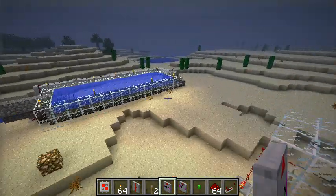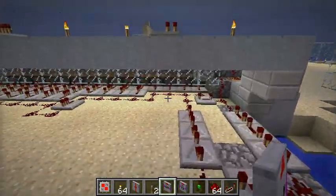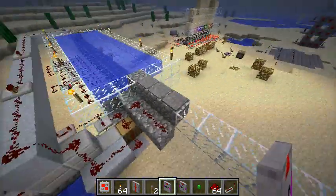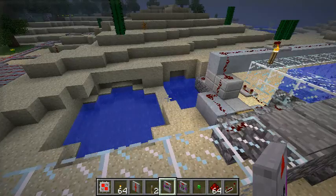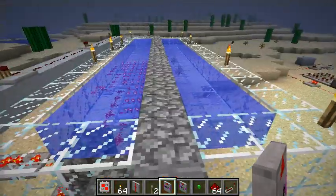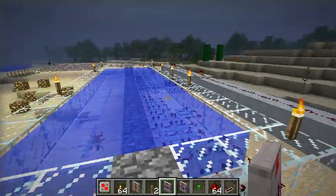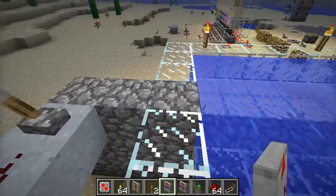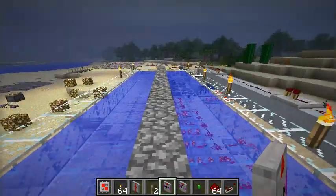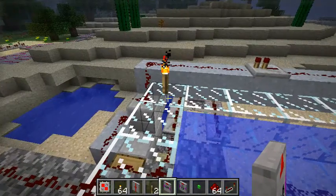Now let's move to another thing. I played a bit with it. This was the vanilla repeaters — it's just for fun. It's a special kind of automatic bridge. I stand here and the bridge opens. And now, if I run, I can manage to run over it. It's pretty noisy but looks effective. I fell into lava.